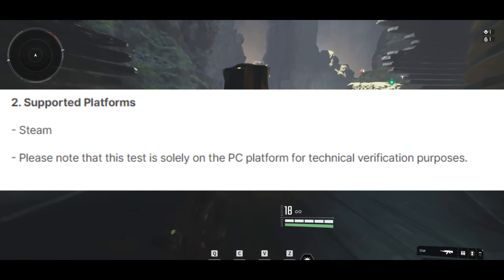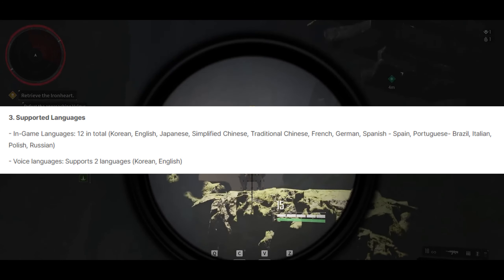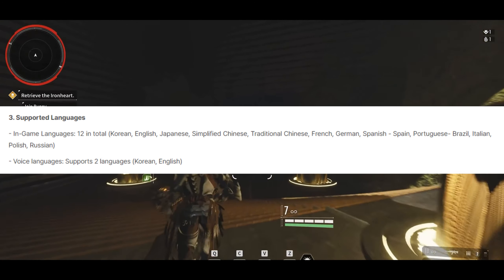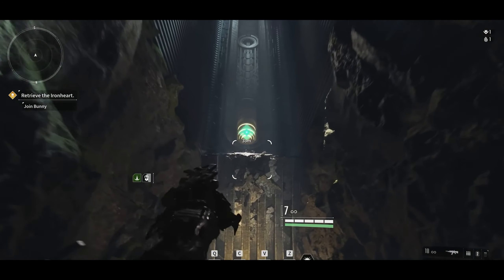Please note that this test is solely on PC platform for technical verification purposes. Number three is the supported languages. We have 12 in-game languages in total: Korean, English, Japanese, Simplified Chinese, Traditional Chinese, French, German, Spanish, Spain, Portuguese, Brazil, Italian, Polish, and Russian. Voice languages only support two languages — Korean and English.